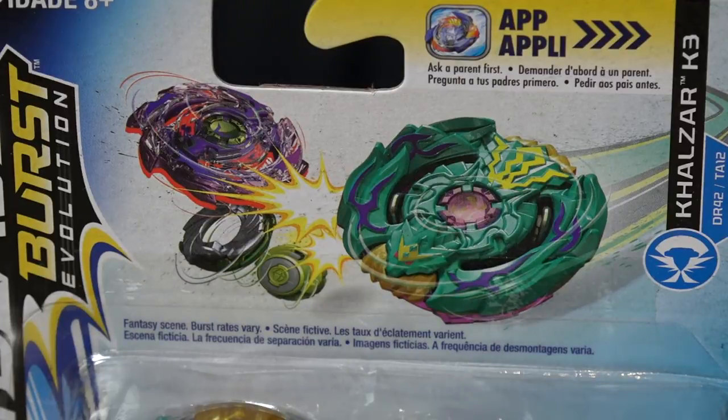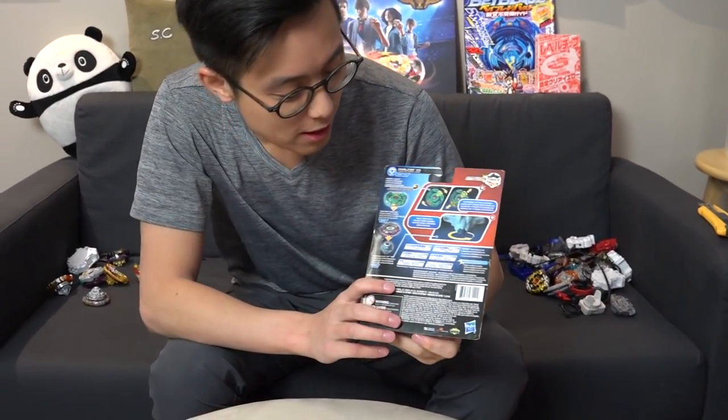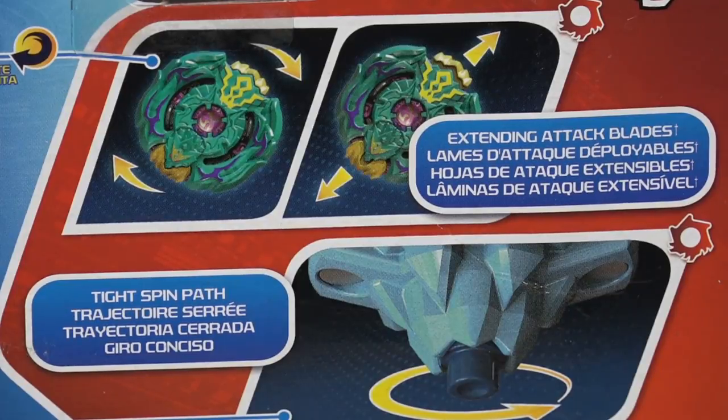Super, super thick layer. We'll open this up and show you guys. Let's take a look at the back of the box. This Beyblade features the extending blades — so the crown and the head comes out, extending to give you some more attack power.